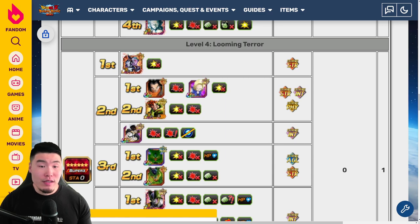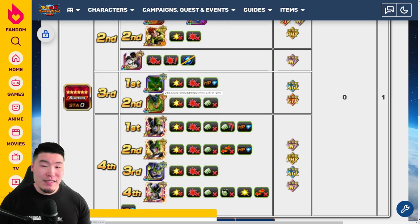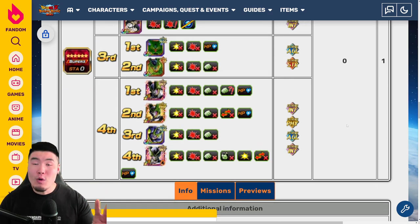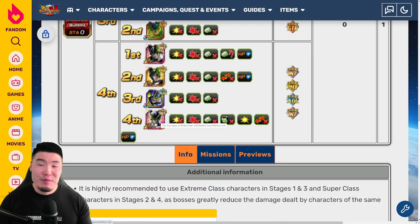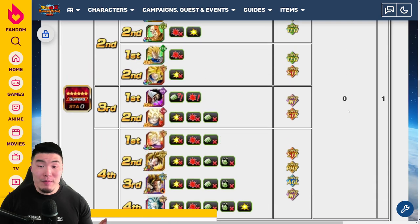Moving on to stage four, it's called Looming Terror and it's all extreme type enemies. We're starting with Mecha Frieza and King Cold. The second fight is some Androids — on one side it's 17, 18, and 16; on the other side it's 19. For the third fight, we got first form Cell and second form Cell. And for the fourth fight, we have four different Cells: INT Perfect Cell, PHY Perfect Cell and Cell Juniors, the AGL Enraged Perfect Cell, and finally the INT Perfect Cell. So those are the two Collection of Epic Battles stages.